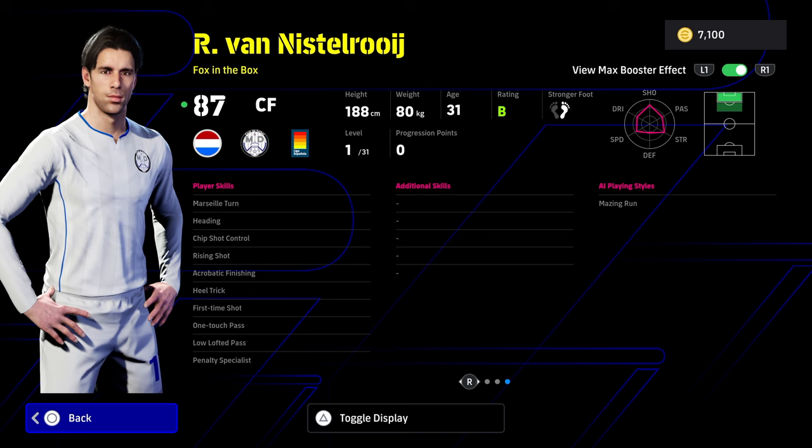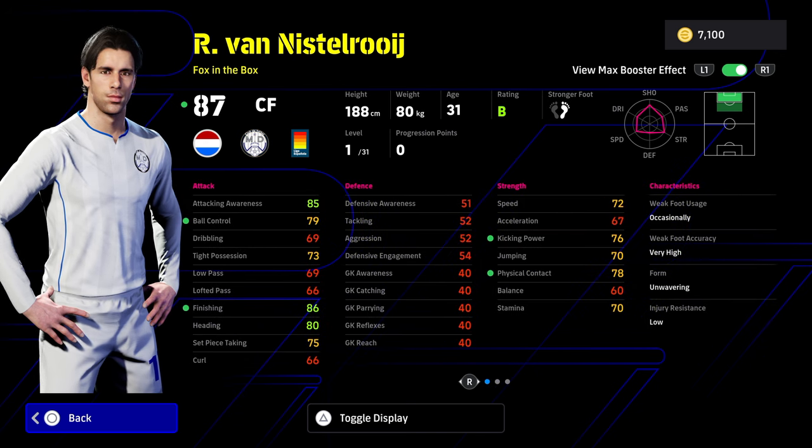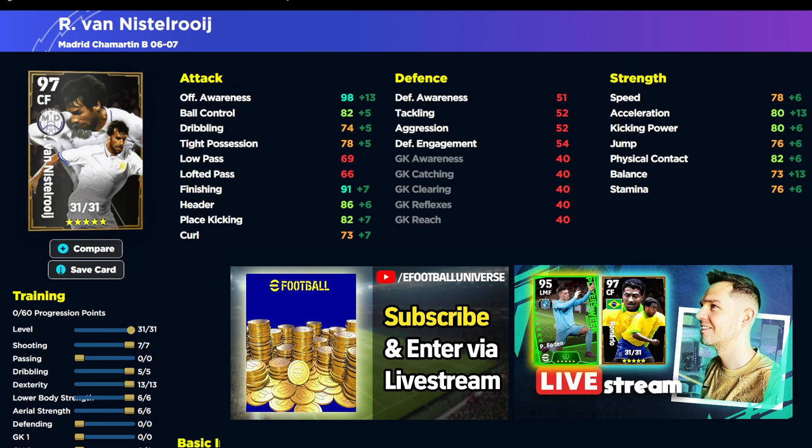Acrobatic finishing is nice and he does have penalty specialist. But his balance, tight possession, and even his physical contact with the boost — it doesn't really do it for me. When you look at his actual stats, you can max out offensive awareness and get 95 finishing with the manager and booster boost. You'll get plus 4 to finishing and plus 4 to physical contact, bringing it up to the 86 mark. But he's not strong enough to be a real bully up front, not fast enough, and his tight possession and ball control are lacking severely for a run-and-gun focal point.